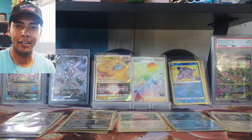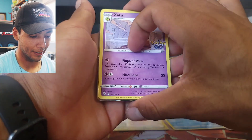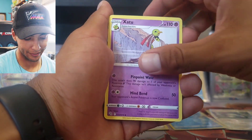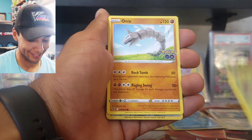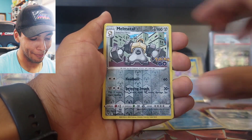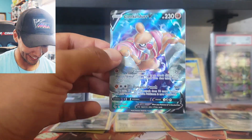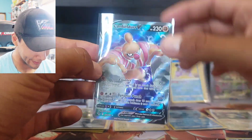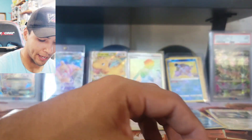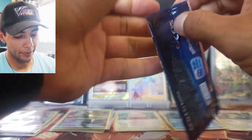From my angle I can see something — looks like either a V or a full art. It's a normal Bulbasaur, Onix, Slowpoke, reverse holo Meltan — and the rare is a full art Con Kelder V! Let's go, we got ourselves another full art but this time it's a Pokemon V — Con Kelder V. We absolutely take those without a doubt.